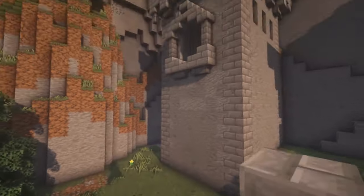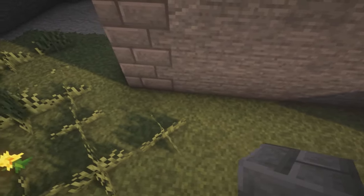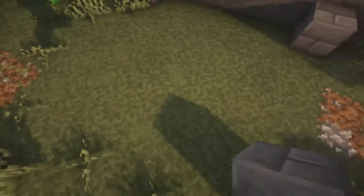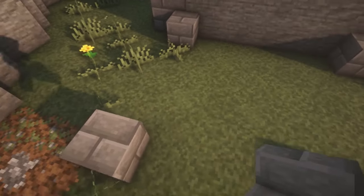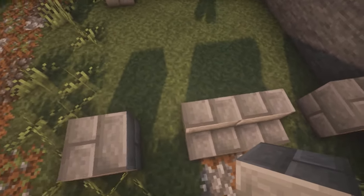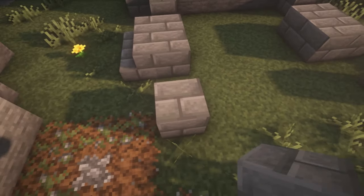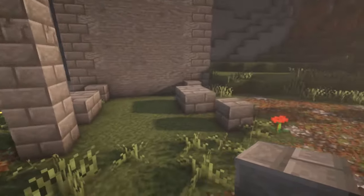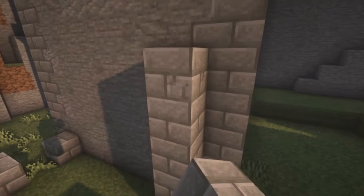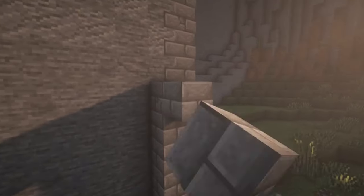Now we can start working on the entryway. Start with stone brick blocks — put one here, go over five and put another one, then go over four. Put a block there and one here. Put two stone brick stairs on each side like this, then two full stone brick blocks. Build this up four more so it's five blocks tall. Once you have it at the right height, go across with stone brick blocks.